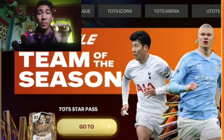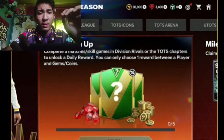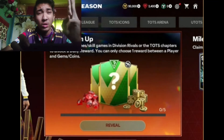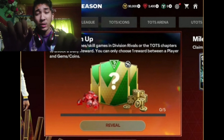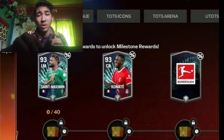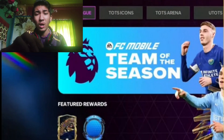Now let's move on to the main section. You can see the player cards, and here is the daily warm-up. You have to play five head-to-head matches or skill games, and you get a chance to open one of three packs — it's totally up to you which one you claim. After that, you hit a milestone where you can claim Maxim, Kunati, or other players. After claiming, you get a final reward — an ultimate or a normal Team of the Season card.